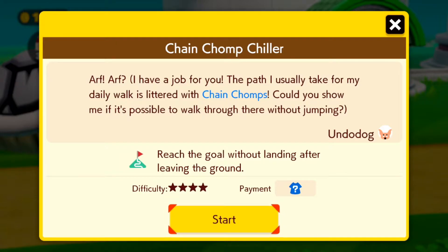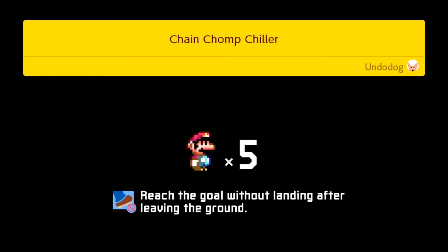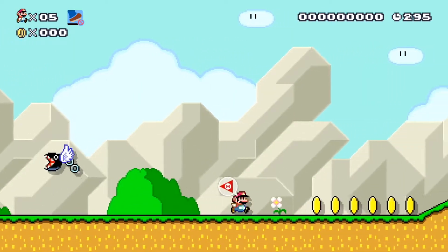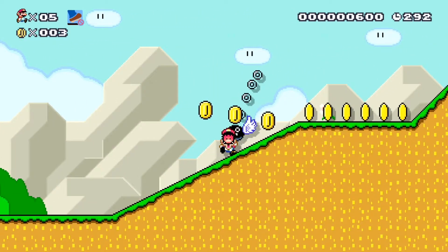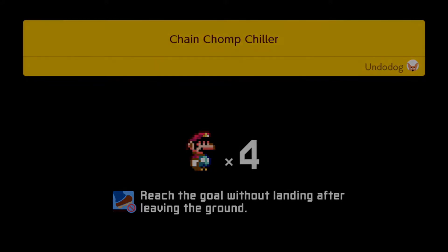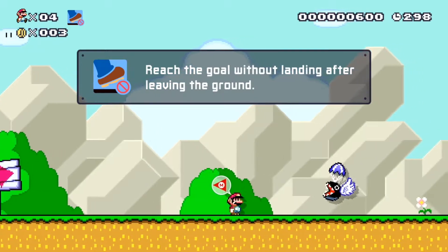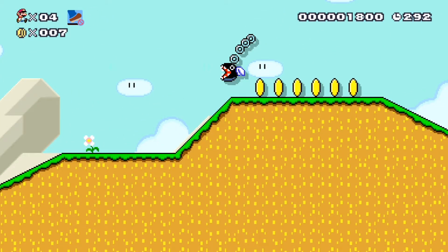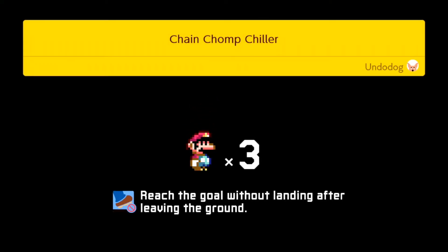'Chain Chomp Chiller' — I have a job for you. The path I usually take on my daily walk is littered with chain chomps. Can you show me if it's possible to walk through without jumping? Reach the goal without landing after leaving the ground. Four out of four stars, Super Mario World style — you get a nice t-shirt from it. Just when the chain chomps land, don't let them land on you, and you can't jump either. You have to walk through and understand the pattern of the chain chomps flying to the ground.